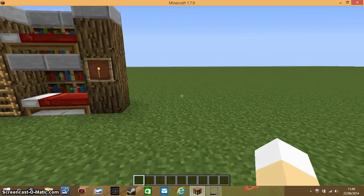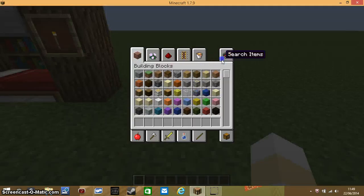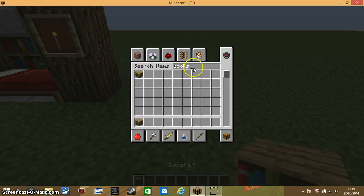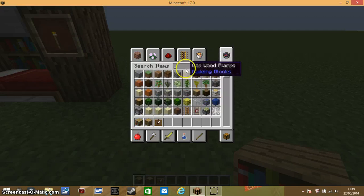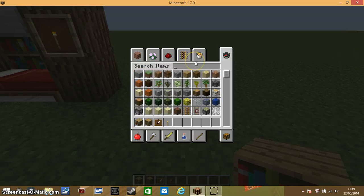So what you're gonna need is some bookshelves, just normal oak wood or any wood you like, an item frame for decoration, something to put in it — I like to put a torch because it looks like a bed lamp — and then stone slabs.